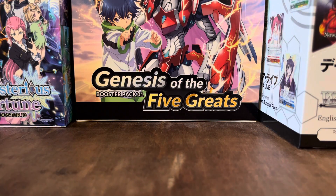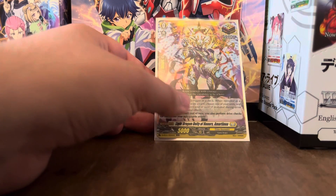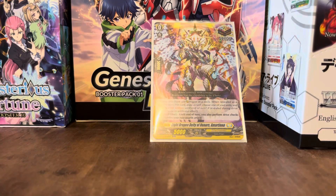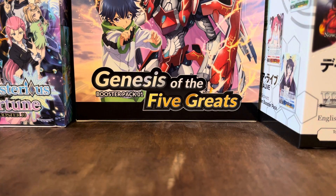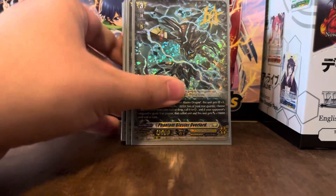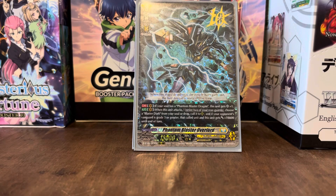The final card is the Keter Sanctuary Overtrigger, which gives all your rear guards the ability to drive check if you check this card. And that is it for Phantom Blaster Dragon. We'll probably be doing one more deck — Majesty Lord Blaster — I just need to get that deck set up. Hope you enjoyed this one.